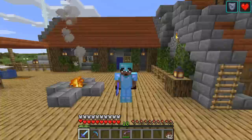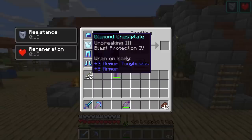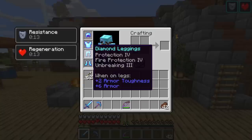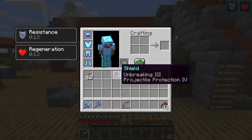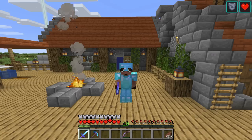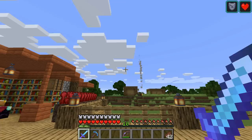You can see I now have full diamond gear. These aren't the perfect enchantments but I've got Blast Protection, Respiration, Unbreaking, more Blast Protection, Protection, Fire Protection, Feather Falling - which might be quite handy given I'll probably fall over - Sweeping Edge, Sharpness, Unbreaking, Efficiency IV, Fortune, Unbreaking, Power, and even my shield has Unbreaking III and Projectile Protection IV. I am relatively speaking as protected as I've ever been on this world.